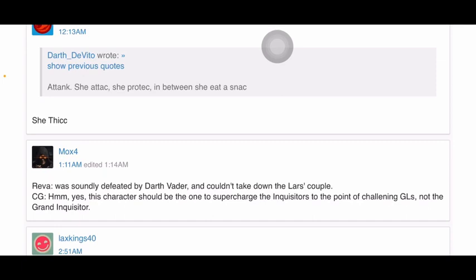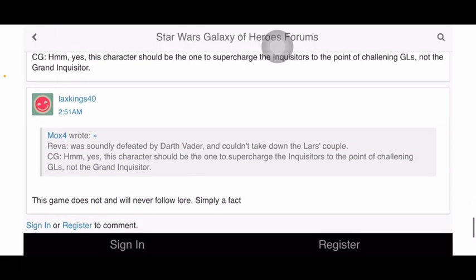CG is pushing Reva hard because of the marketing push for the character — they made a lightsaber that failed, nobody wanted it, and yet it's all about Reva. Now CG is doing the same thing in the game, giving her three omicrons and making her a special reward character. Whether the game follows lore is always debatable — it's somewhere in between, as they do make up a lot of content to make the game work.